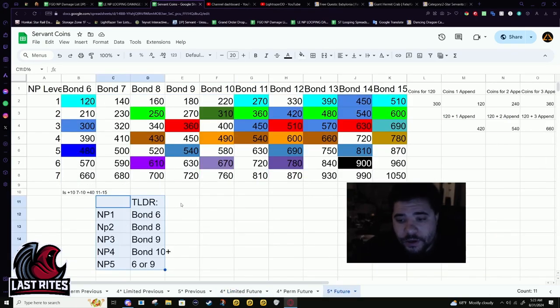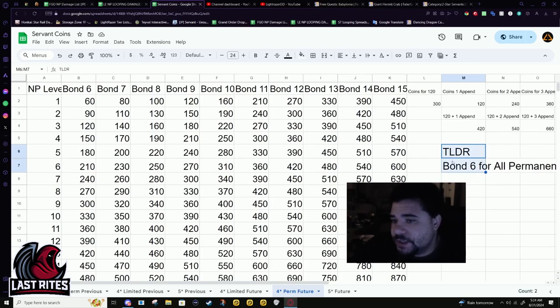As a little added TLDR, because I did ramble a lot in this video, here are the bond levels that I think you should be hitting, based on appends and 120s — these are based on break points, not necessarily whether I think they should go for 120, more what's most convenient. So: bond 6, 8, 9, 10+, and 6 or 9 — the 6 or 9 is because you get four appends there, and then you get 120 and two appends. For permanents, just get bond 6 and that's it. You'll unlock appends based on how many copies you get.